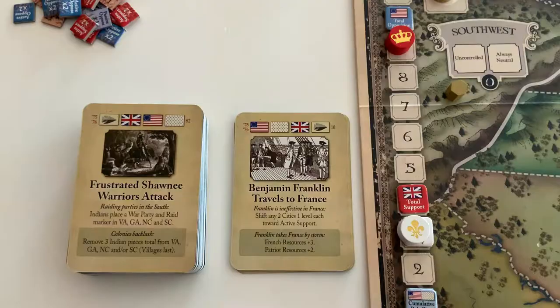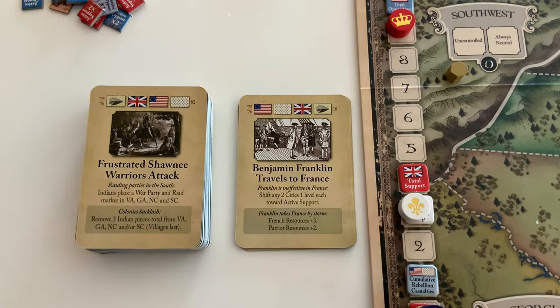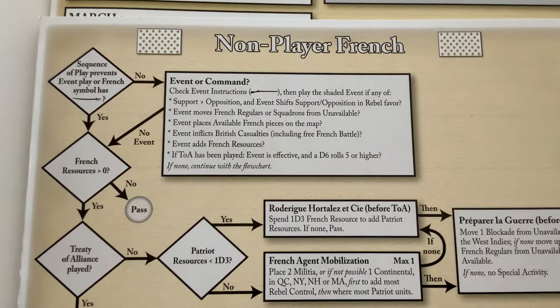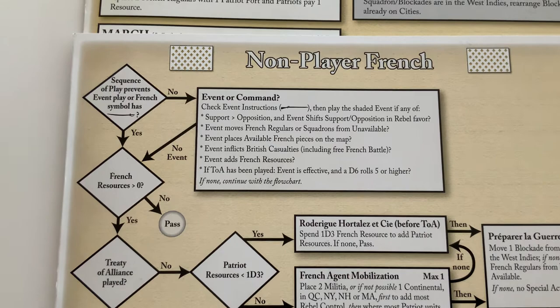The next card is Benjamin Franklin Travels to France. The French are first eligible and they rather like the look of that event — French resources plus three, Patriot resources plus two. In their event or command box, the fifth bullet point says 'event adds French resources,' which it sure does. So the French will take the event.